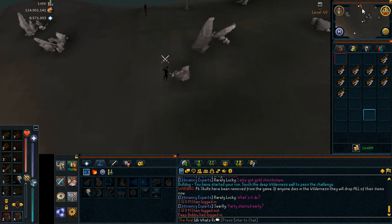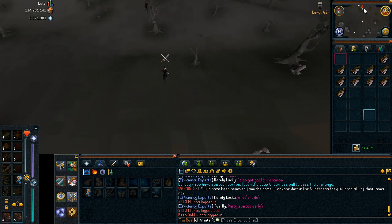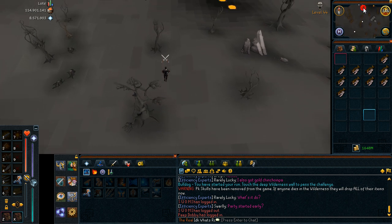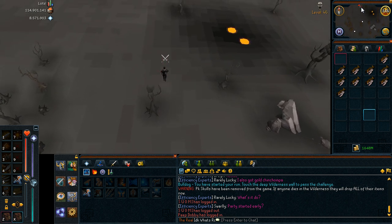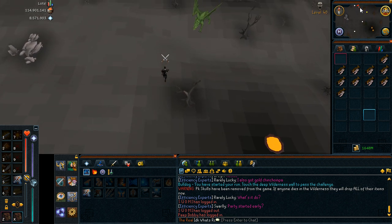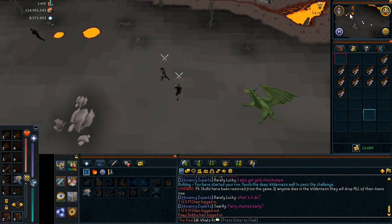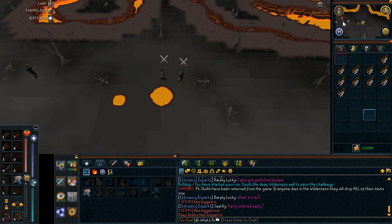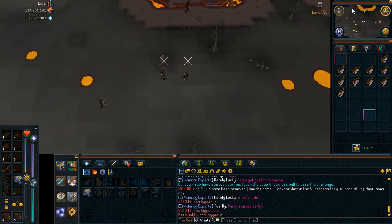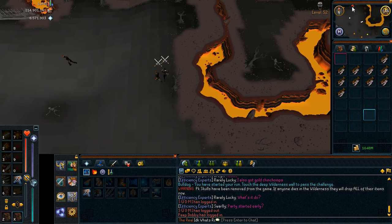I don't know exactly what counts as the Deep Wilderness Wall — like is it the fence, and do I need to go to the east, or is it simply anywhere? Because if you want to go to the deep Wilderness you can't go just anywhere — you need to go to the east part where there is a fence. But I don't think it matters that much; I think you only need to touch it anywhere. We will see.